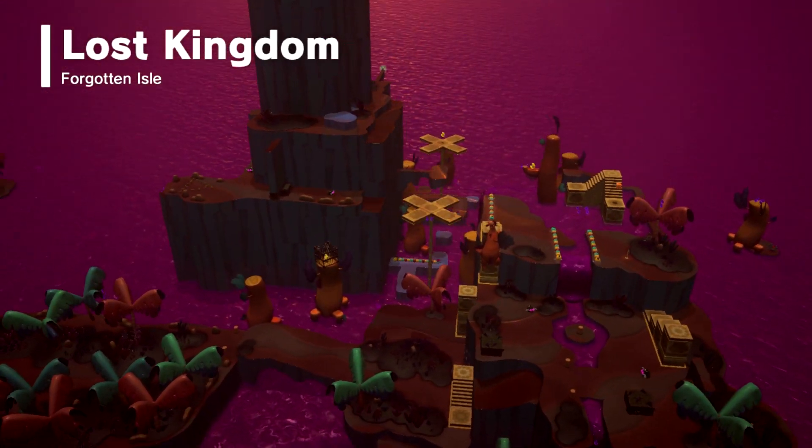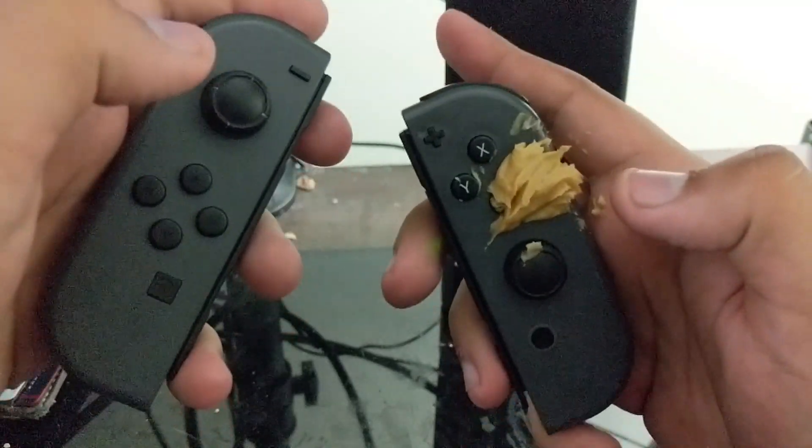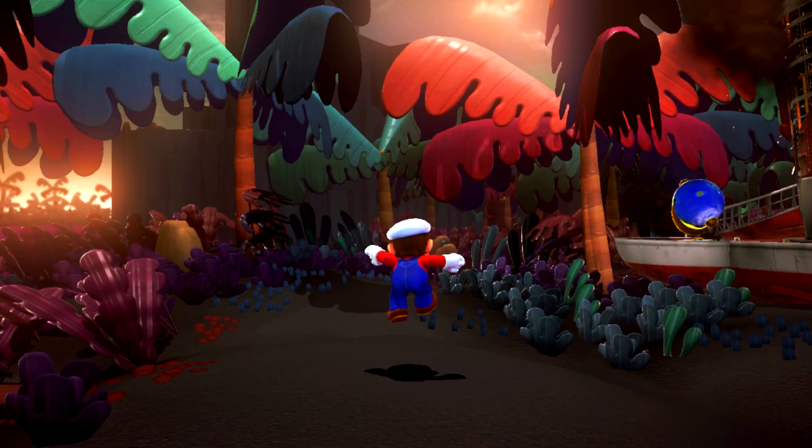Let me give you a hypothetical. You've just arrived to Lost Kingdom but you accidentally got peanut butter on the A and B buttons of your Joy-Cons. Now let's say that you're a civilized man and you don't want to have to do this. Well baby boy, you're in luck — today I'm gonna teach you how to beat Lost Kingdom without those pesky A and B buttons.